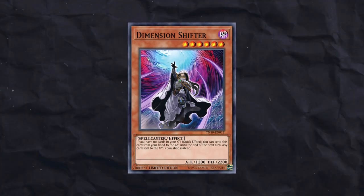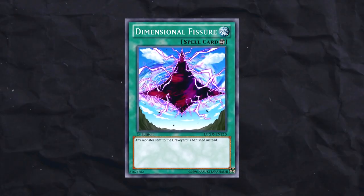Well, we play Floodgates. Some of the strongest cards to beat the Tier strategy are Dimension Shifter, Dimensional Fissure, and Necro Valley. Look, I know I hate those cards as much as you guys do, but we really need them, or else this is not going to work.